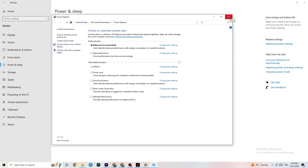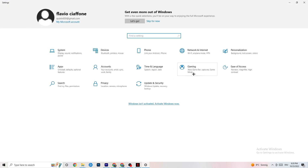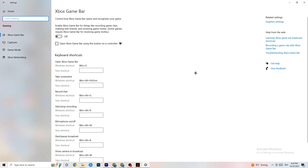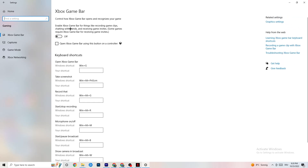The next thing to do is go back to the main Settings and click on Gaming. You'll see the Xbox Game Bar — I've turned this off and I want you to turn it off too. The Xbox Game Bar sucks a lot of performance, especially on low-end PCs. If it's running in the background it will cause your game to freeze and cause FPS drops.